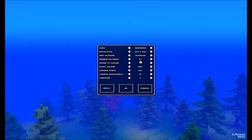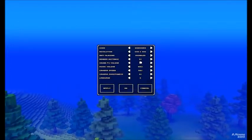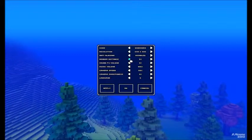Render distance — if you're wondering how I got it so far down, here's an option you can tweak. Go into your game settings, go to Options dot CFG, and you can make the render distance go from 25 down to 5. That's what I did.